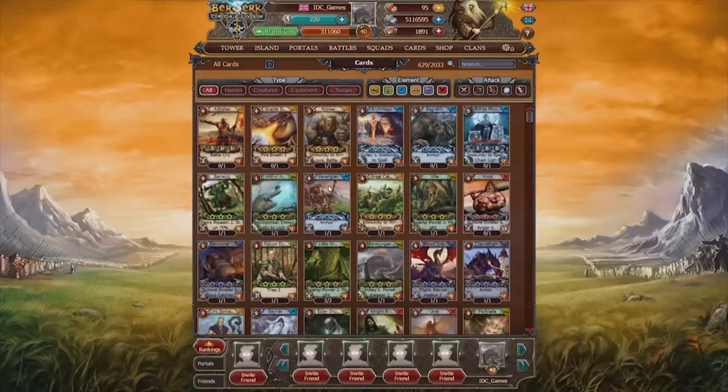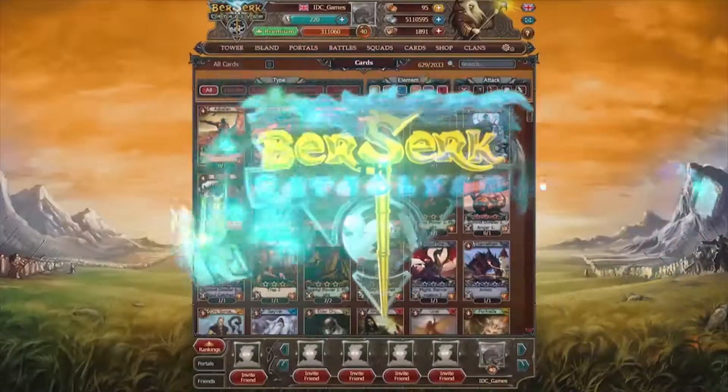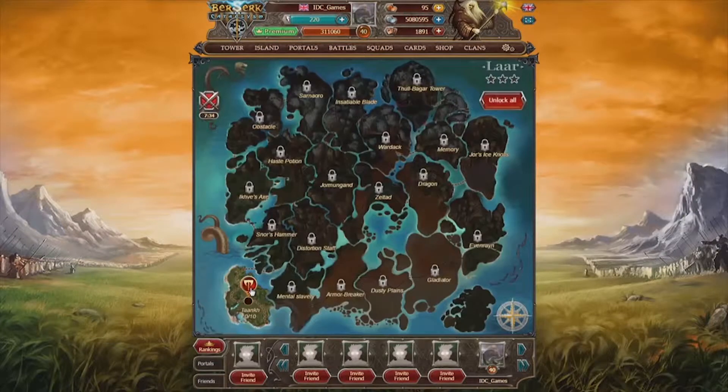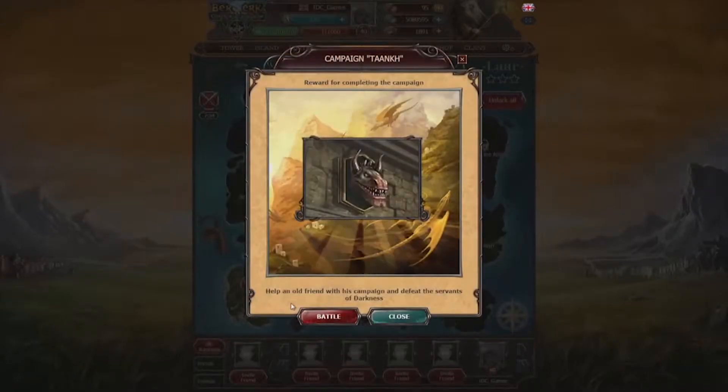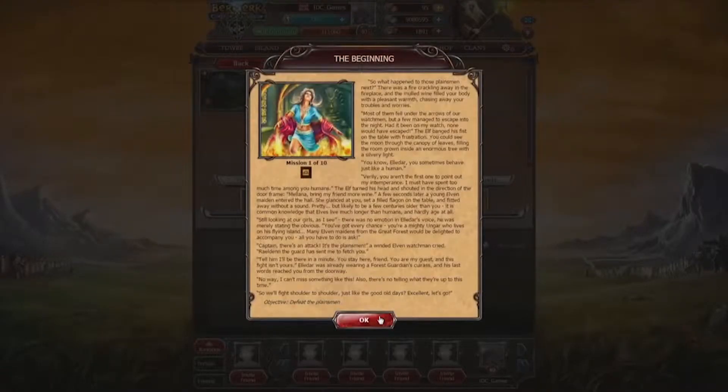There are over 1,800 cards, so you can combine them as you want going into battle. In your Ungar day-to-day you can perform several tasks: carry out daily campaigns, fight against your friends or random players, go across the adventure map to obtain new cards as rewards, or accomplish daily challenges. All of this will allow you to level up and unlock new content.